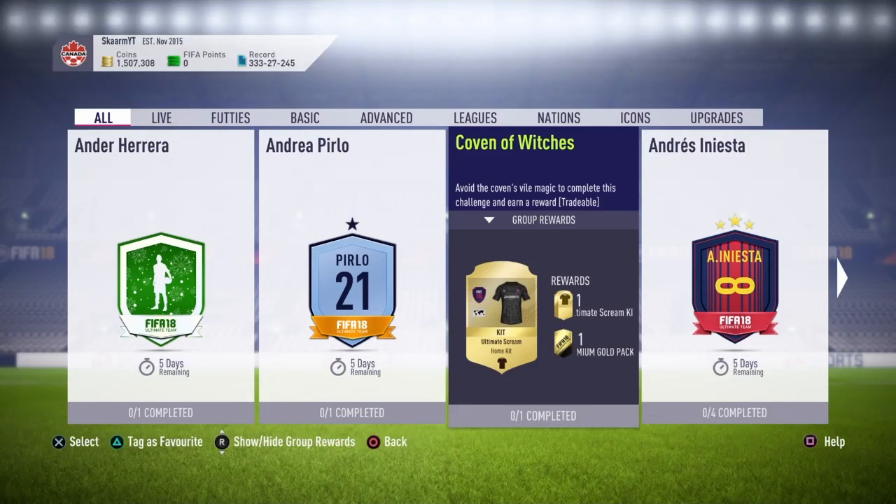What is up guys, it is Skarm, and for today's video I'm going to be completing the Covent of Witches SBC, which is a re-release from the Ultimate Scream SBCs during the Halloween time. The reward for this one is the Ultimate Scream kit and a 15k pack, also known as a jumbo premium gold pack.